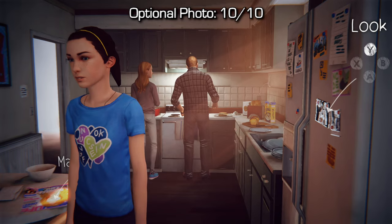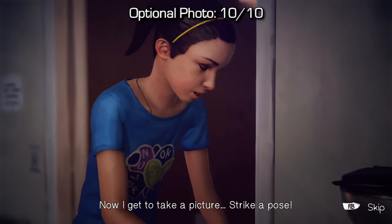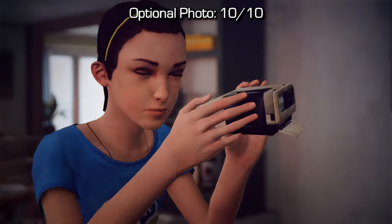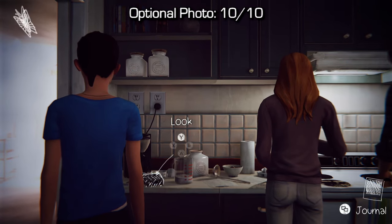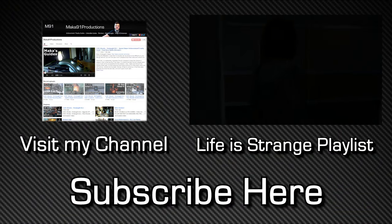I'm going to put a quick spoiler warning because this next collectible could give away elements of the story. Optional photo number 10 — once we learn our new ability of being able to look at photos and somewhat time travel into the distant past, we'll end up in a kitchen and we'll be able to pick up the Polaroid camera that Chloe's dad leaves on the counter. Once you pick it up, you'll be able to take a picture of both of them, and that'll be 10 out of 10. That should be all 11 achievements or trophies for you guys. Just go on to complete the chapter in order to get everything you need. Thanks for watching and I'll see you next time. Peace!